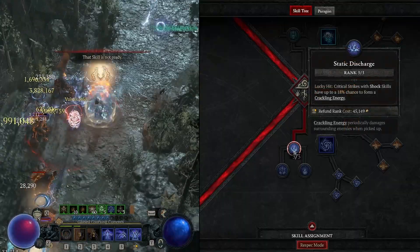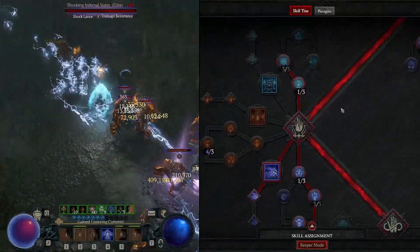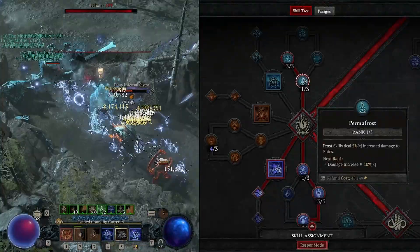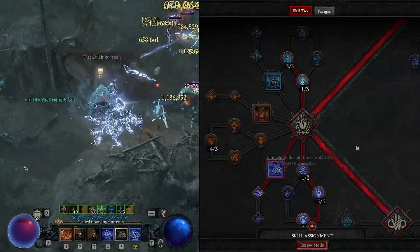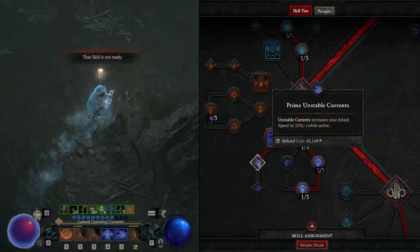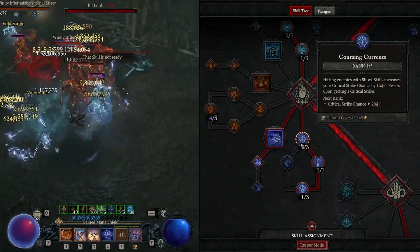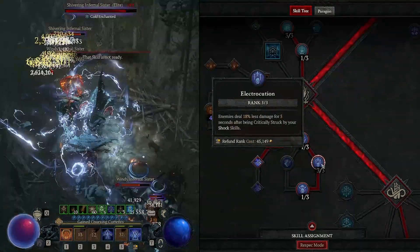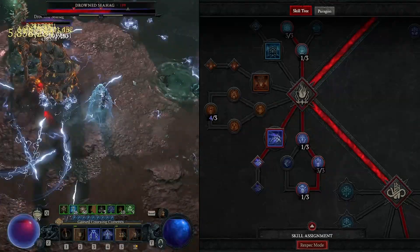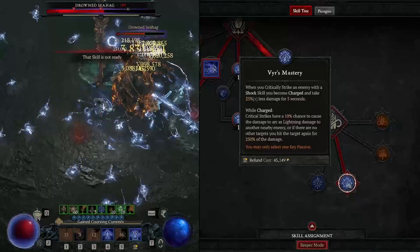Then we're also going to take 3 into static discharge. In our ultimate skills, we'll take 1 into permafrost and 3 into hawfrost. We're going to take unstable currents with prime unstable currents. Then we're going to take 1 into coursing currents, 3 into electrocution, and 1 into convulsions. And for our key passive, we're just going to take the veer's mastery.